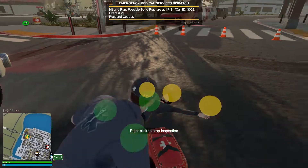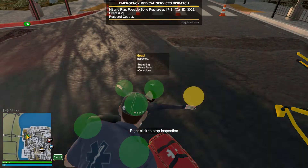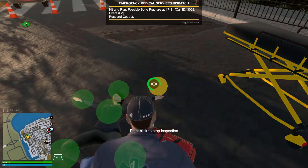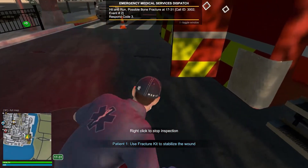So far we've got a pulse, luckily. And there we go — up there and up there. We've got some information there; it will tell us all the information. Use the fracture kit to stabilize.